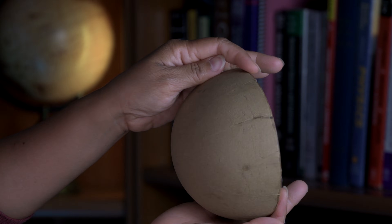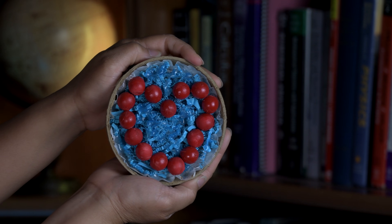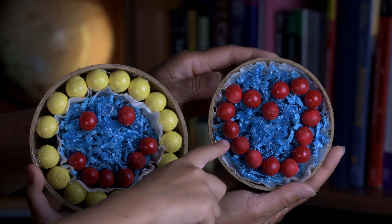Hearts, happy faces, and jellyfish fireworks all work the same way. Take a spherical firework shell and physically arrange the stars in the desired pattern. These are stars, which are the burning balls of light you see when a firework explodes.